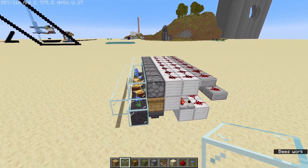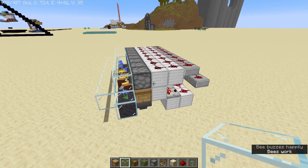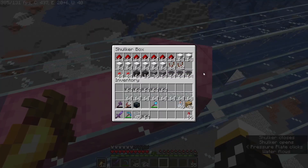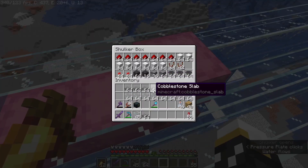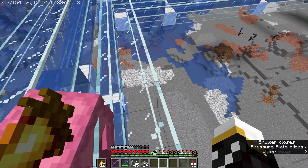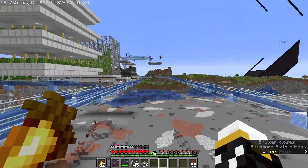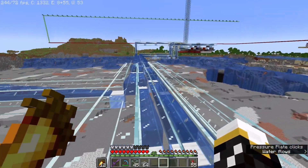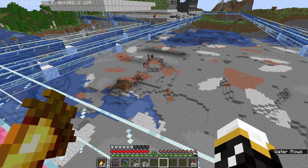Now it's time to go back to my survival world, get all the items I need, and implement this into my industrial area. I now have everything I need: all my beehives, glass and slabs — I'm using cobblestone slabs because that's what I have a lot of — plus all the iron and redstone I have. Now I just have to build it. I'm building this way from here and this will be the water stream that brings items over to the center path.